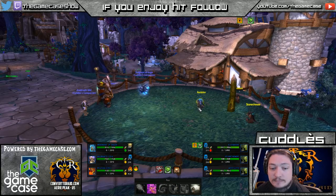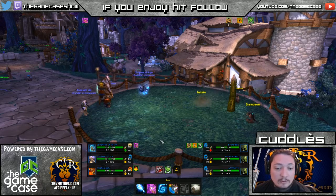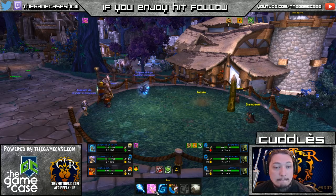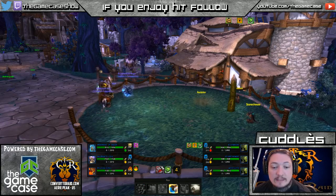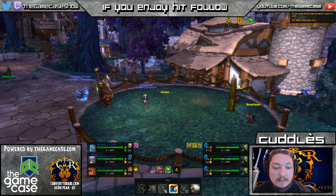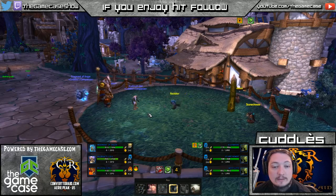We're going to throw out Enrage as our first ability, but he's going to Burrow, which is not good for us. So I'm actually going to swap pets here and go with my Anubiseth Idol — let him take this hit — and throw up Sandstorm.